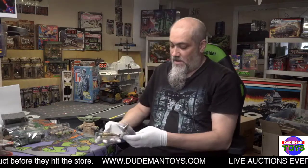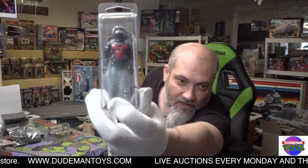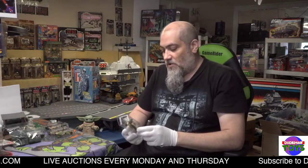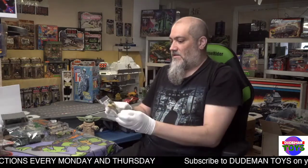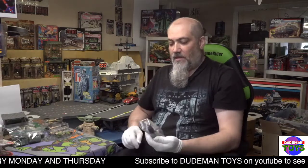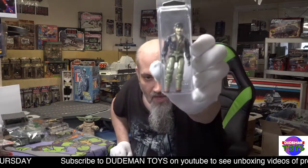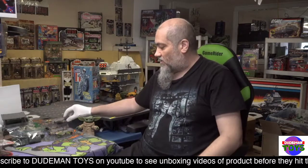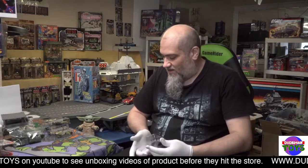We got an Eel — look at that logo, it's absolutely beautiful — he's just missing his harpoon gun. We got '84 Duke, missing his weapon but he's got all his other stuff. We got Heavy Metal, the Mauler driver if I'm not mistaken — no mic, no weapon, but these figures are in absolutely beautiful condition. The paint on them is just flawless. I think there's one in here with an elbow crack.